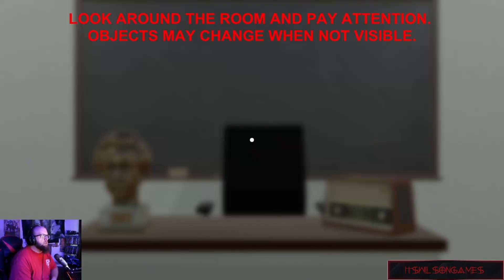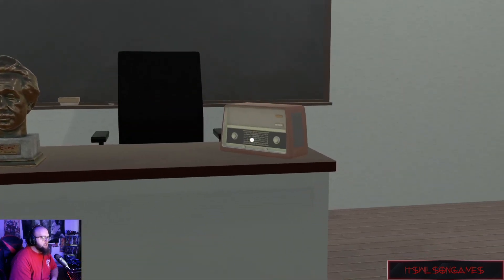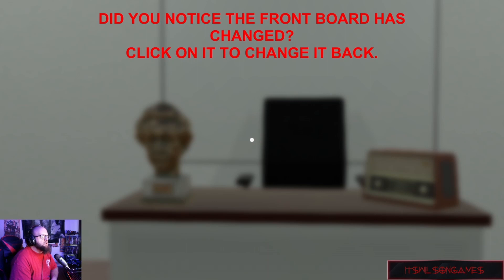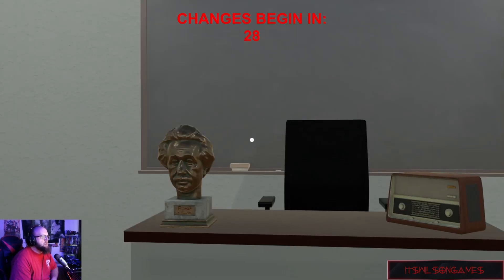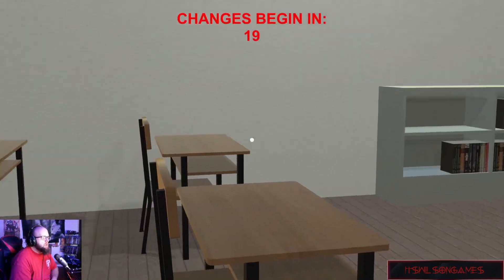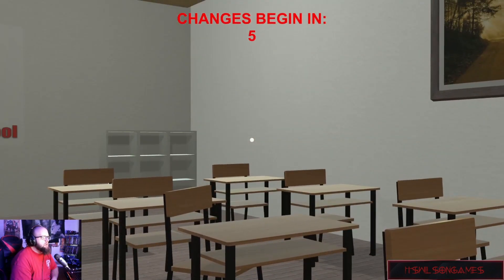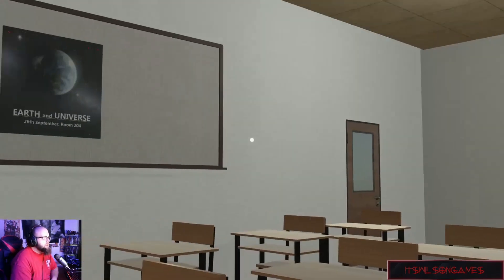Look around the room and pay attention — objects may change when not visible. Okay, so we got Einstein's head, we got an eraser and a piece of chalk, this is a chair, this is a radio. Did you notice the front board has changed? Click to change it back. Do not click objects that have not changed. I want you to take a good look at your surroundings, pay very close attention to the things around you.